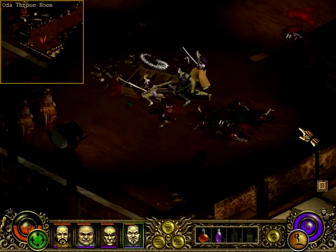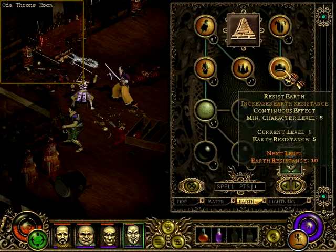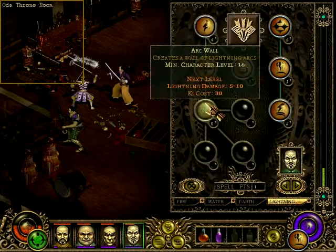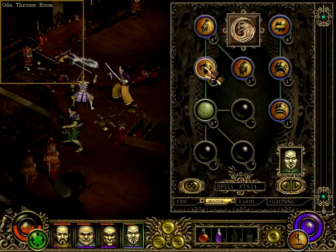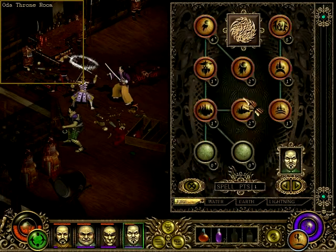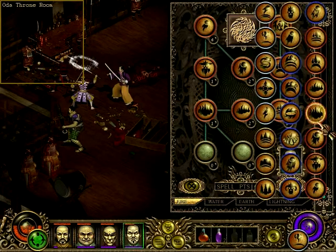We have dark commander there. We want some... I can't level up that more. Lava blade. Flash strike. Let's unlock that one. Flame barrier would be nice to have here. Yeah, let's go for flame barrier and equip it.